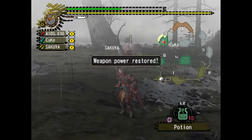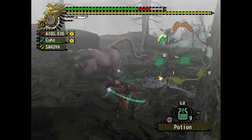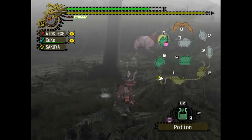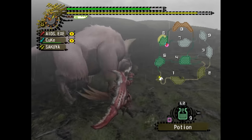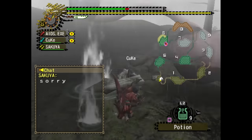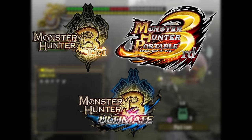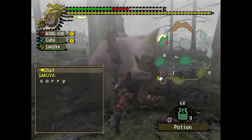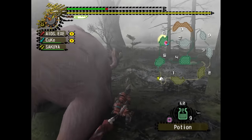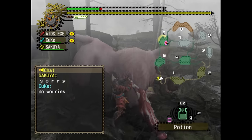Welcome back to the series where I kill every Elder Dragon in Monster Hunter. This video is the third installment of the series. In this video, I will focus on the third generation Elder Dragons, comprising of Elders from Monster Hunter Tri, Monster Hunter Portable 3rd and Monster Hunter 3 Ultimate. There are a total of seven Elder Dragons introduced in this generation, with no Elder Dragon appearing from the previous games in the Monster Hunter series, marking a change in the series.